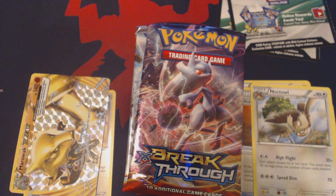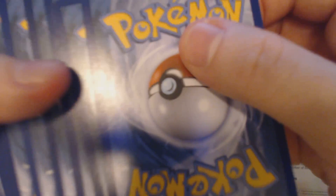One thing that I really like about this set is that they put these Pokemon Break cards — Ultra Rares, very valuable cards, very sought after cards — in the reverse holo slot instead of the holo slot.